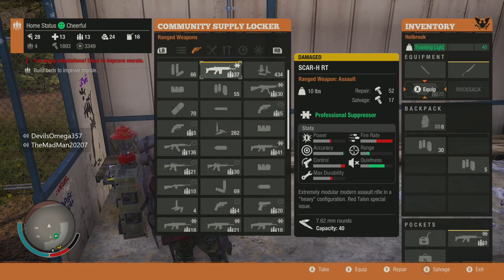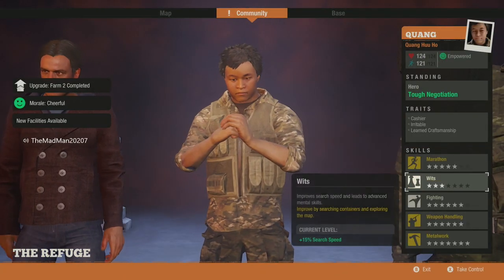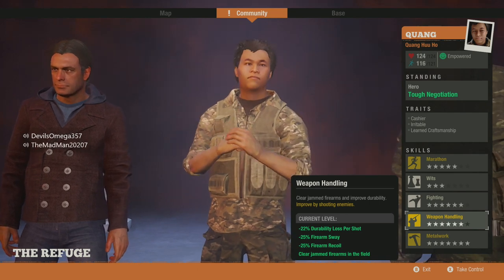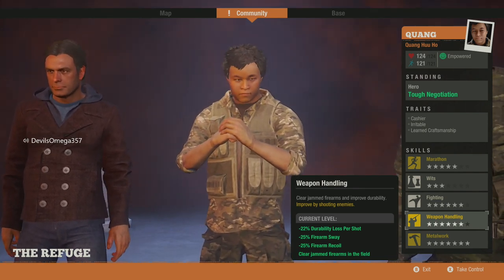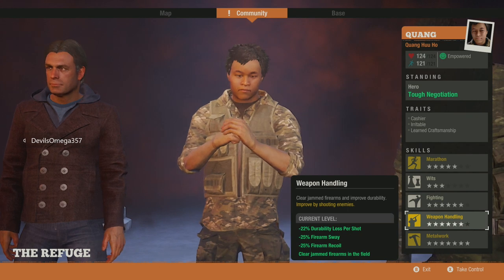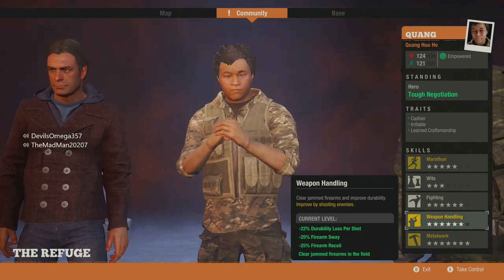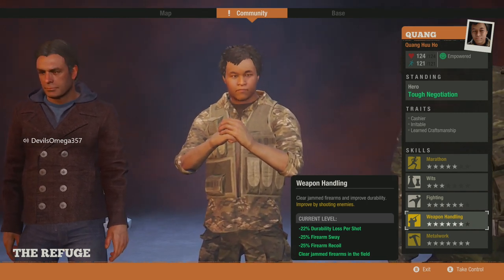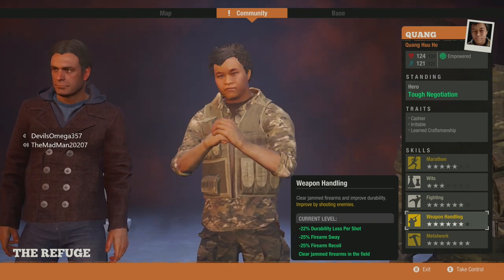Normally we'd put it in a supply locker and repair it by clicking Y, but that's not what we're doing today. You need to have someone in your community with the Weapon Handling skill. When you max it out, you get to specialize in one of two perks: one gives better reloading, less sway, or less kickback — the other lets you clear jammed firearms in the field. That's the one you want. Make sure someone in your community specializes in clearing jammed firearms in the field.